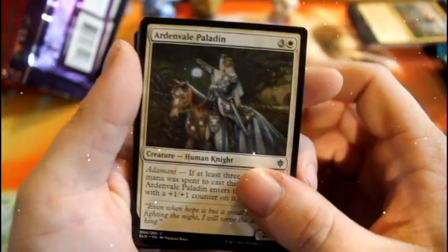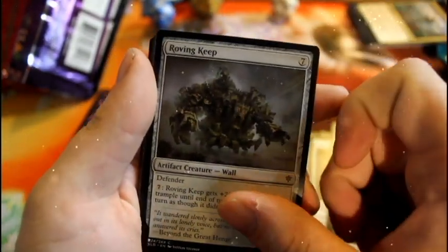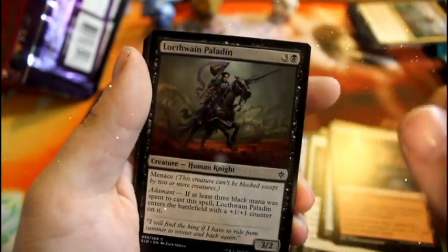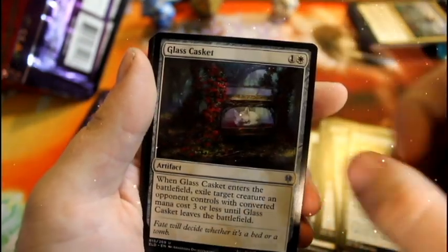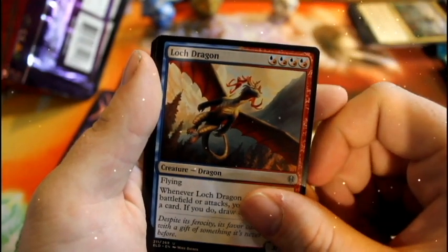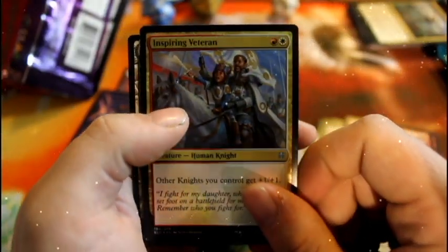Now Throne of Eldraine — beautiful royal purple packaging. From this pack: Ardenvale Paladin, Mist Ford River Turtle, Reaper of Night, Beloved Princess, Charmed Sleep, Roving Keep, Dwarven Mine, Locktivit Wayne Paladin, Ginger Brute, Sorcerer's Broom, Glass Casket, Lock Dragon. Our rare is Sundering Stroke, plus a foil of Inspiring Veteran, and a Forest.